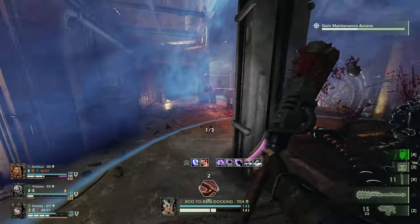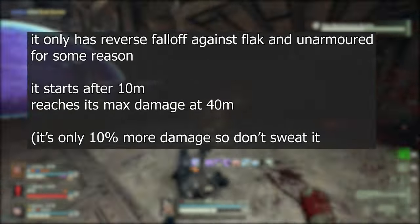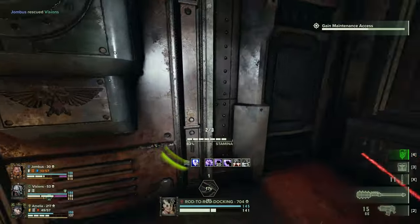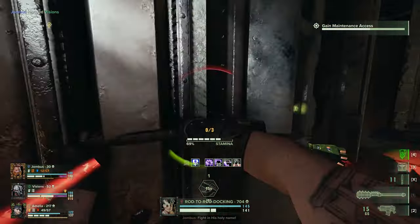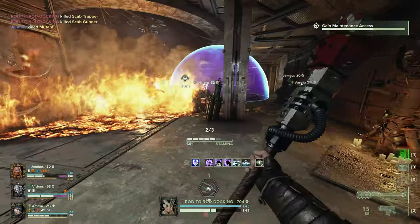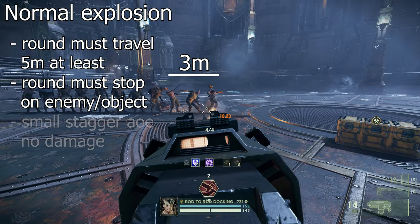The Bolter comes with some quirks and downsides. It has reverse damage fall-off against some targets, with unarmored being the oddest one. Being close to your enemies can mean missing out on potential damage, as well as the 5-meter arming distance for the explosion. Past 5 meters, Bolter rounds can explode in two different ways. The first explosion occurs if a round is stopped, either by the mass of an enemy or a solid object — this explosion doesn't deal any damage and will deal light stagger in a 3-meter radius.